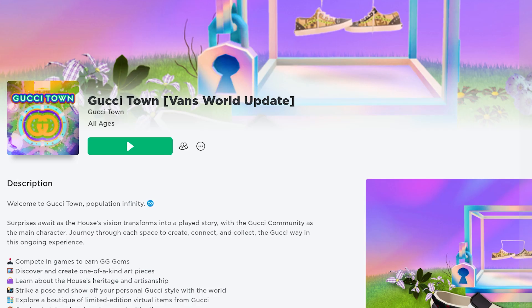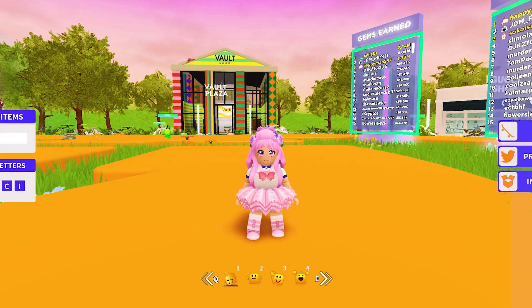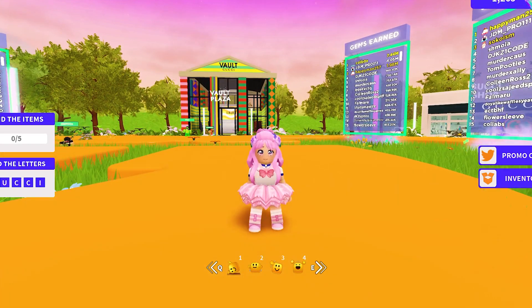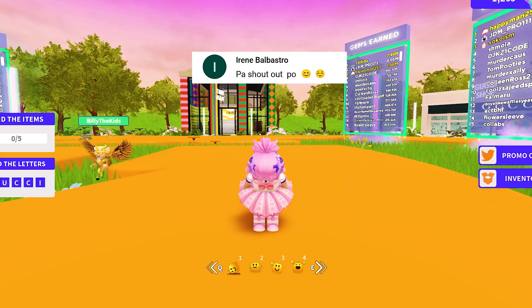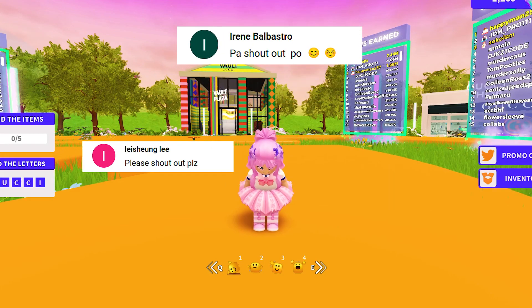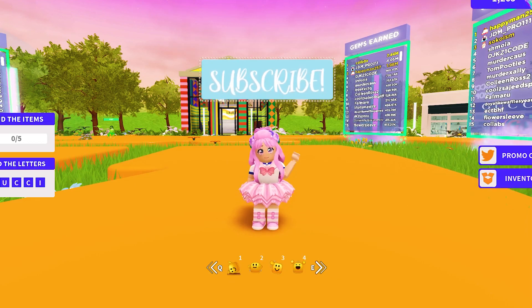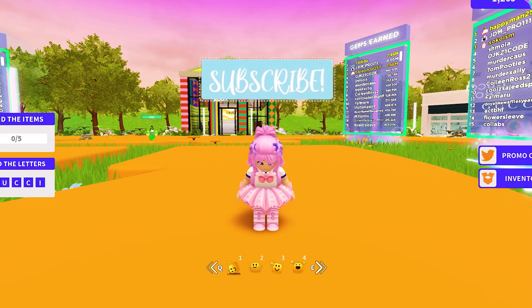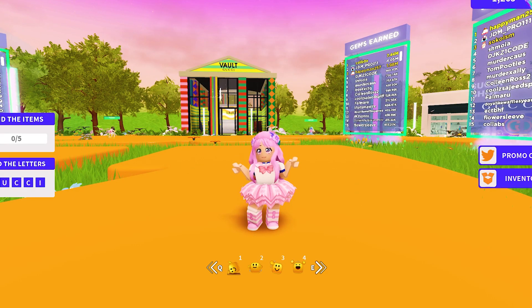The game is developed by Gucci Town. This game is currently hosting an event with Vans World, both of which are giving away two free UGCs. Before we start, shout out to Irene Balbastro, Laishengli, Rajan, Hope, and Jisoo my wife. Don't forget to like and subscribe. To get all UGCs, all you need to do is complete the scavenger hunt.